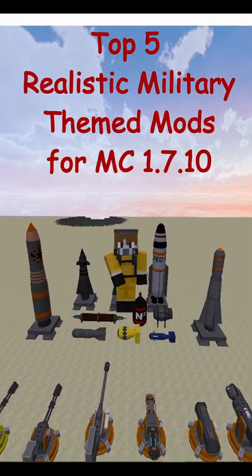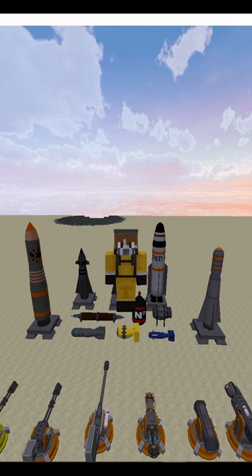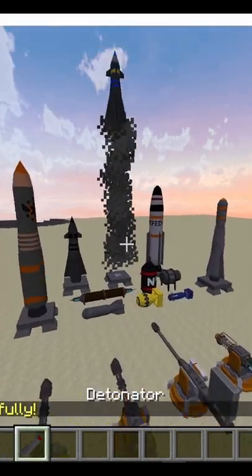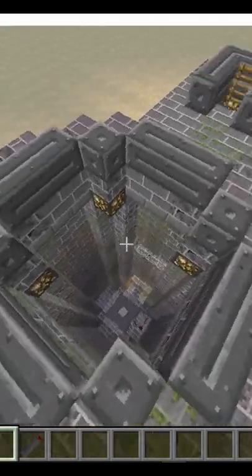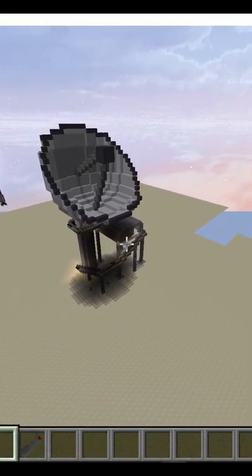Here are my picks for the top 5 military themed mods for Minecraft 1.7.10, which can be used for making maps or simulating full-scale battle with your friends. At number 1 we have HBM's Nuclear Attack mod, which is most famously known for its missiles, nuclear bombs and turrets, but it also has structures like the silo, radio station and decommissioned reactors which fit the military theme perfectly.